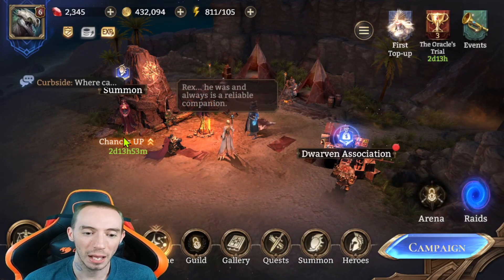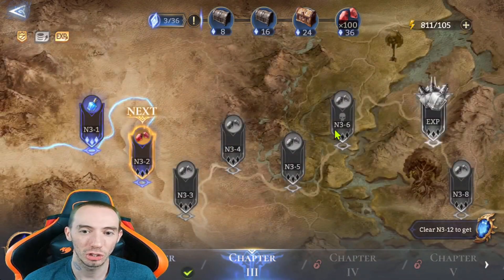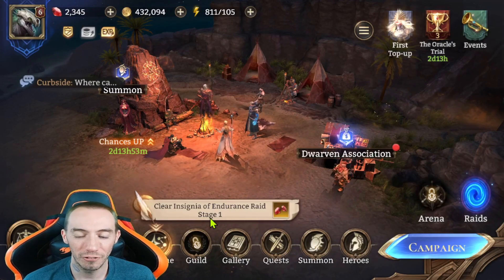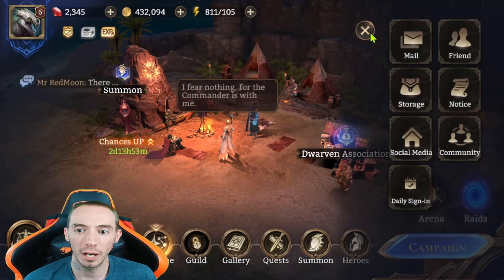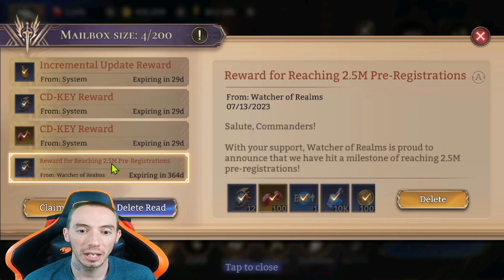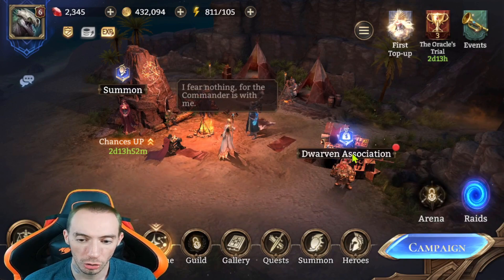Next, you want to progress as fast as possible — the first thing to do is get through the campaign as much as you can. The further you get, the more features you'll unlock. A lot of features are locked at the start, including your pre-registration event rewards. You will not get your pre-registration rewards until you clear chapter two of the campaign — then you'll see them in your mailbox for reaching 2.5 million pre-registrations.